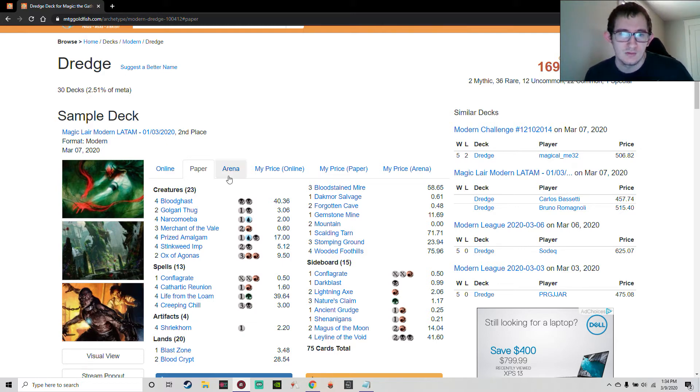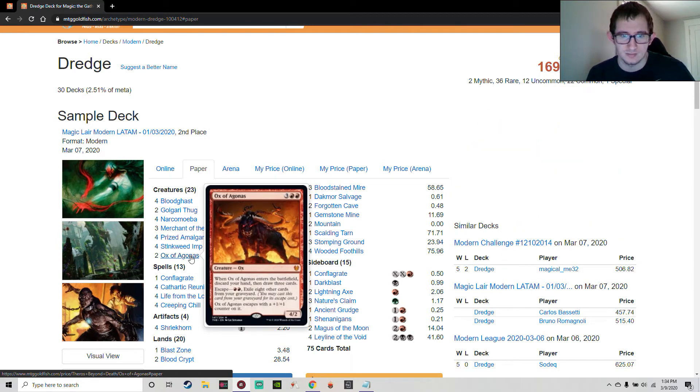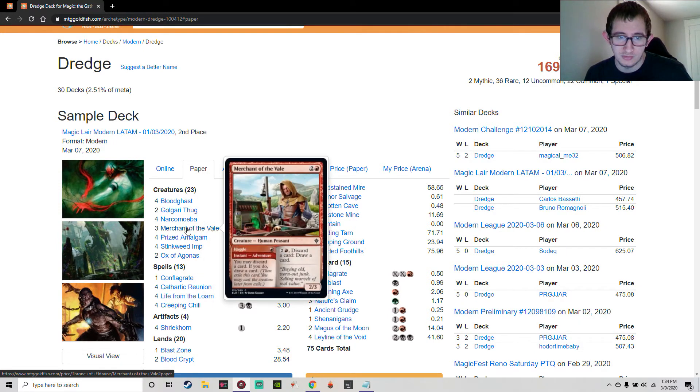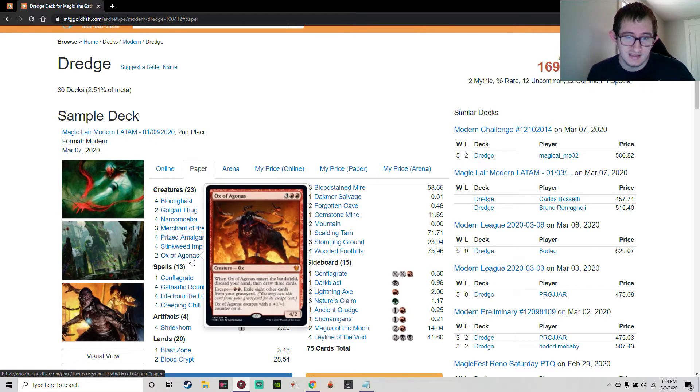By milling cards, we can hit key payoffs like Bloodghast, Narcomoeba, Prized Amalgam, and Ox of Agonas. Ox has an ability called Escape. Bloodghast comes back to the battlefield when you play a land, has haste when your opponent is at 10 or less life, but can't block. Narcomoeba, once put into your graveyard from your library, may be put onto the battlefield. Prized Amalgam returns to play tapped at the beginning of the next end step whenever a creature enters from the graveyard. Ox escapes for double red plus exiling eight other cards, and when it enters you discard your hand then draw three cards.